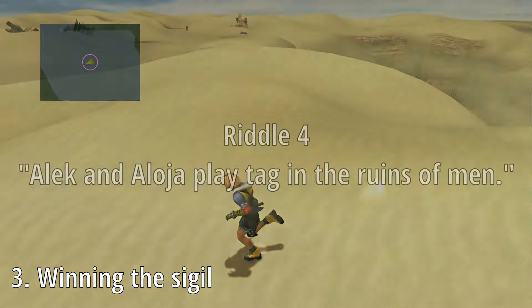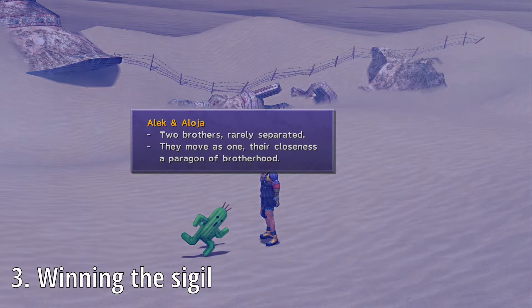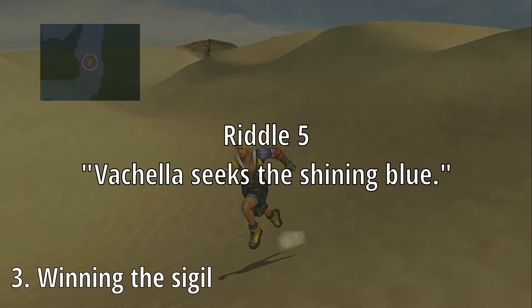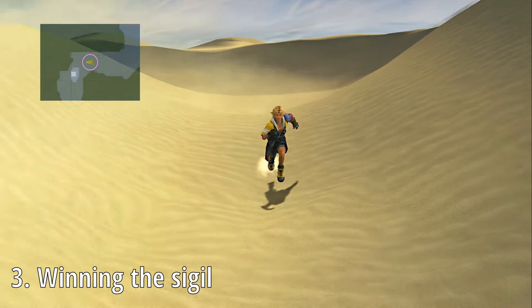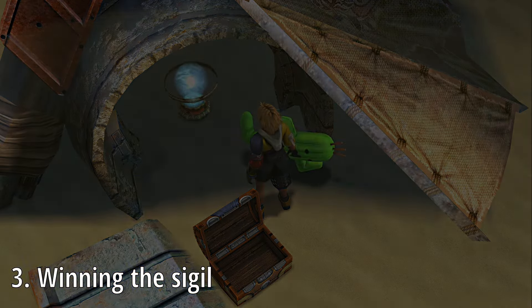The fourth riddle reads: Alec and Alojia play tag in the Ruins of Men. We'll head to the central map, and as the clue suggests, we'll actually be finding the fourth and fifth Cactuars on this one. Our fifth riddle is: Vachella seeks the Shining Blue, and this one will lead us to one of the save spheres — specifically the one on the Eastern map. Interact with the save sphere and back out, at which point the Cactuar will appear.